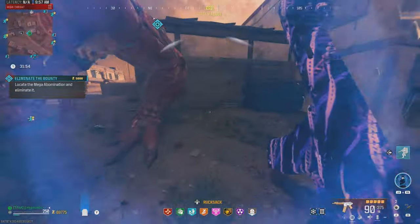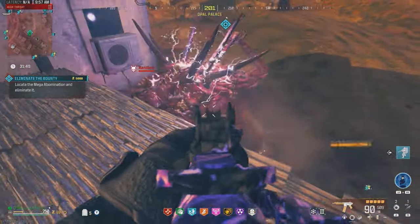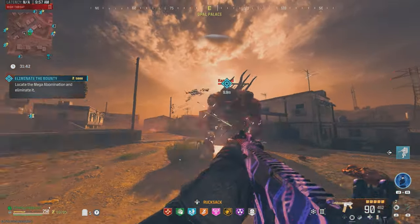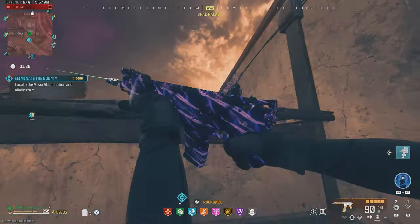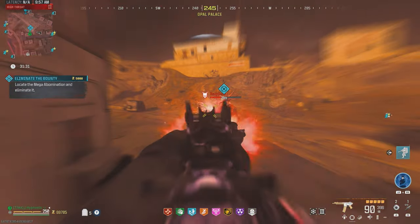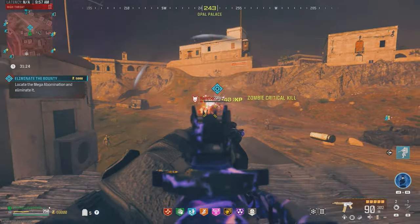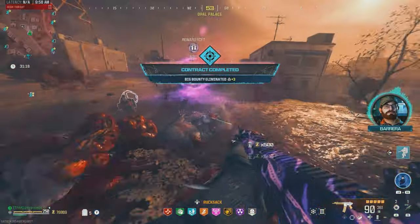Got two disciples on us as well, which we'll definitely have to take care of. Let's come over here — one disciple dead. Let's focus on that second disciple and hit his arm. Both the disciples are gone. Let's focus on that final mega face — bad angle, but let's lure him over to this side. Should be able to get the kill with this one — just a few more shots, and there we go, got the kill, super quick.